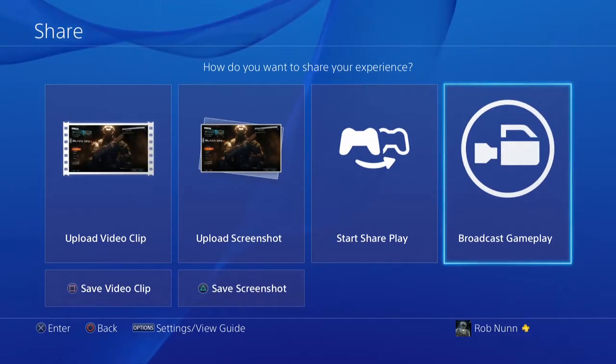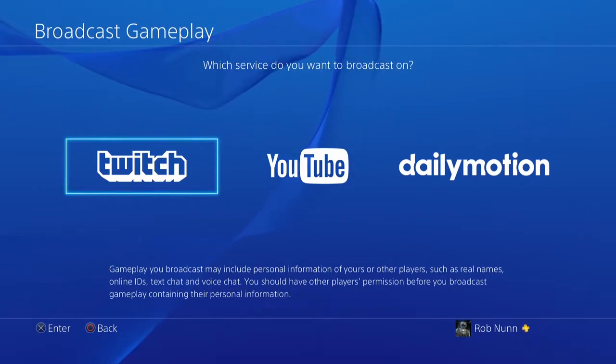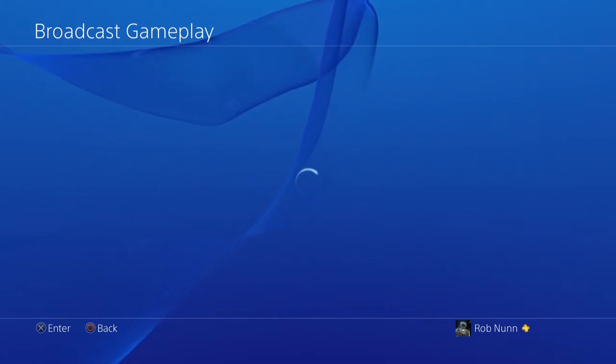When you're done and ready to share your gameplay via Twitch, fire up a game, then press and hold the Share button on your DualShock controller. Choose to broadcast gameplay via Twitch, adjust the details, and you'll be streaming in a matter of seconds.